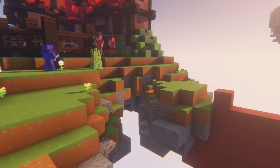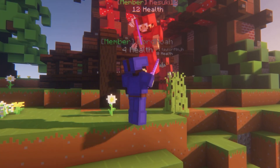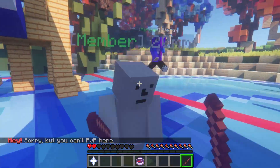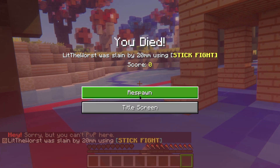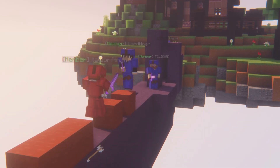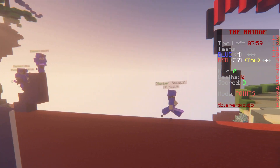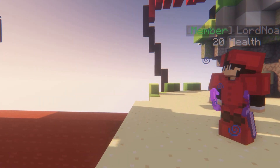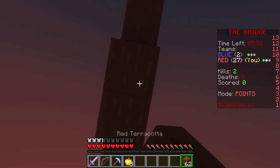As you play vanilla Minecraft, learning to maneuver and fight in tight spaces is a skill that any survival player is going to need to learn. Over time, players desired a way to further hone these skills and practice in a PvP battle. Introducing the Bridge — a PvP game type that has two teams fight across a bridge that is only one block wide. In order to win, a team must earn as many kills as possible, as well as jumping into the goal in the opposing base.